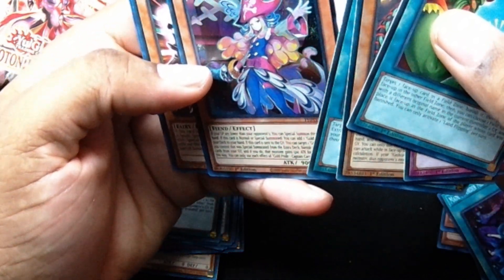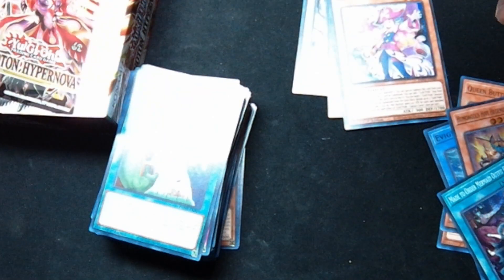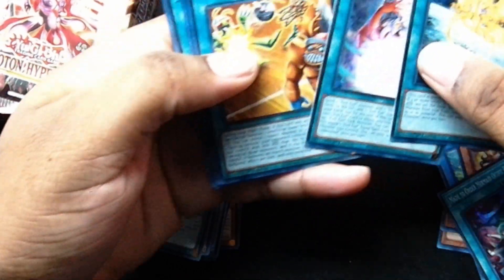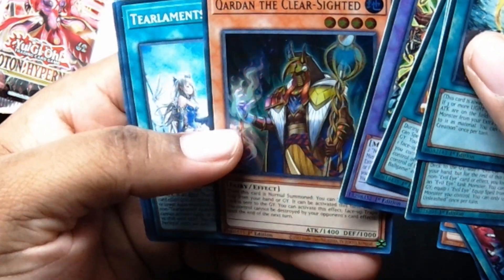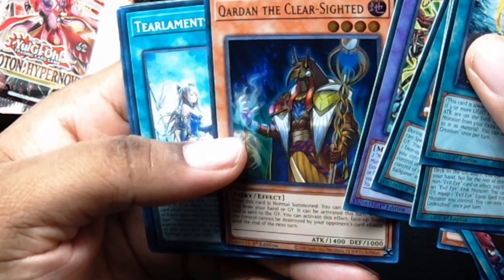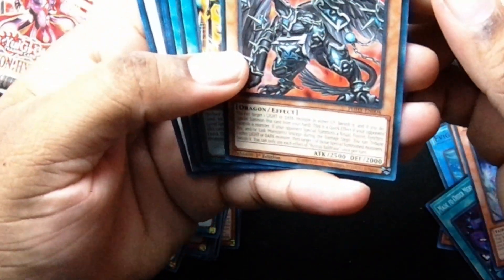Gold Pride Captain — that looks really nice. And we still have those tens from the old video, so that's cool. Clear Dan, the Clear Sighted — that's nice. From what I saw, this box set has a lot of really good cards, like a lot of really good cards. I was waiting for a long time for this.